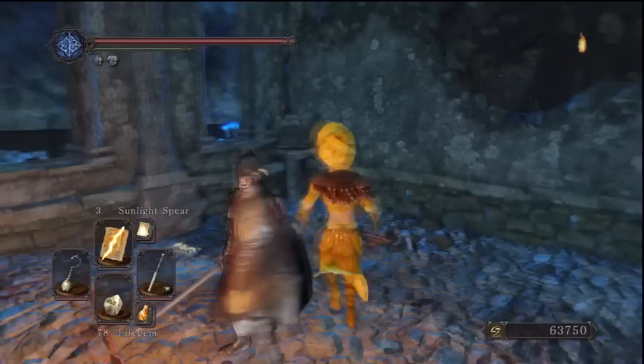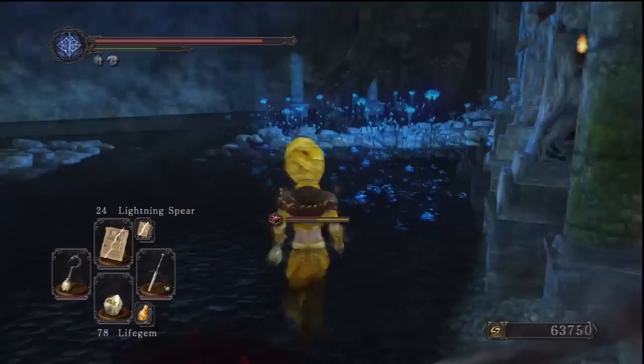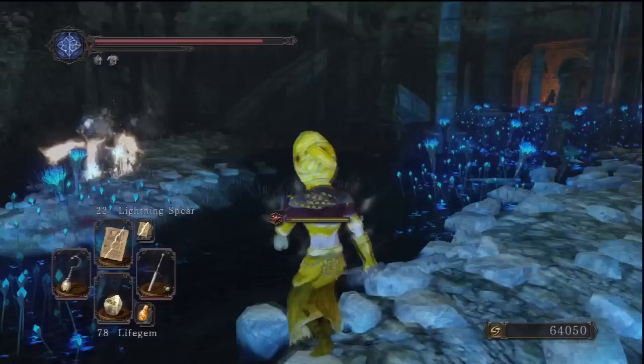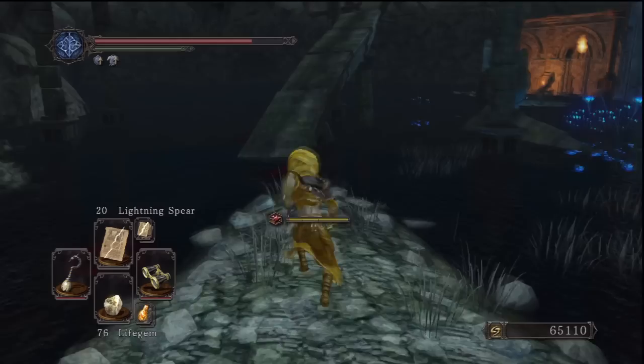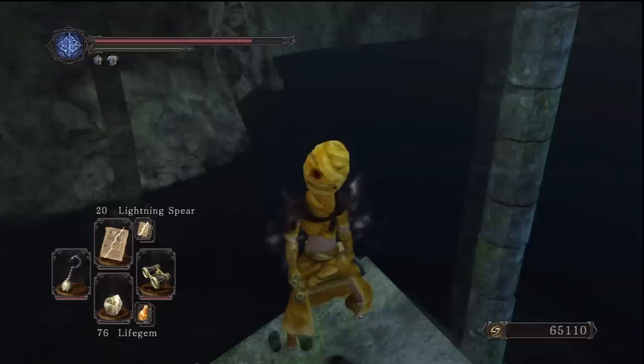This is where the hard part starts for a lot of people, mainly because of the mage guys around here who basically have an infinite amount of Homing Soulmass. They really do follow you and they've got an incredible range on them. They'll follow you until you dodge at the last second or they hit you, and they do quite a bit of damage. This place is actually quite difficult without a bow and arrow or miracles. Even if you want to just run through, you can't really because they'll just keep hitting you and by the time you defend they'll fire another one since there's so many of them.